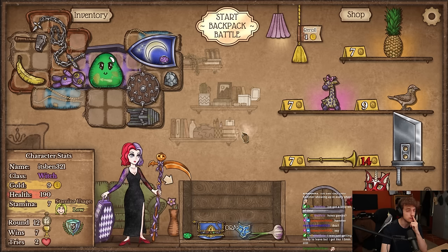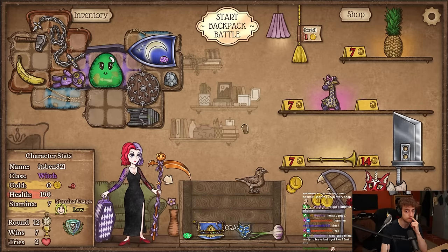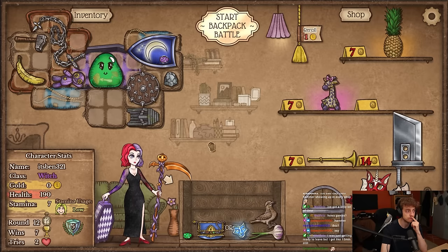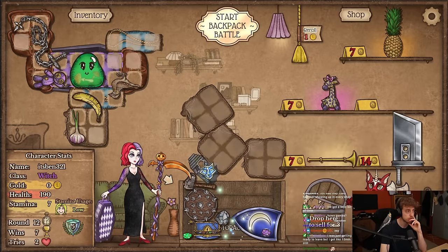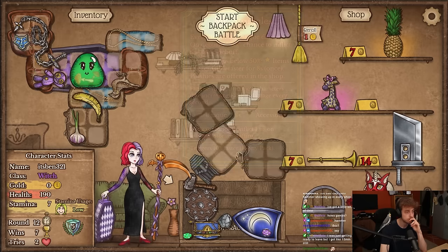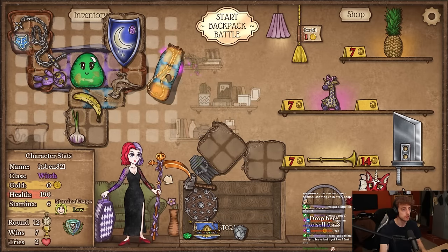Bird also isn't bad — I might just get bird already. I'm gonna reorder this and put the food here with this here. I'll just use the moon shield as a trigger. I can get behind that.